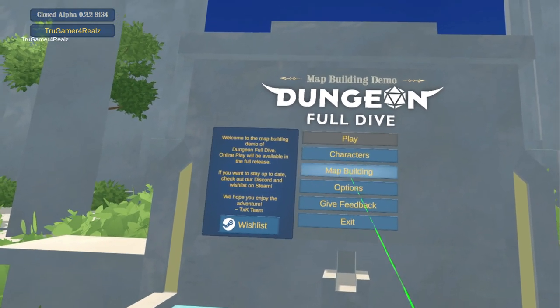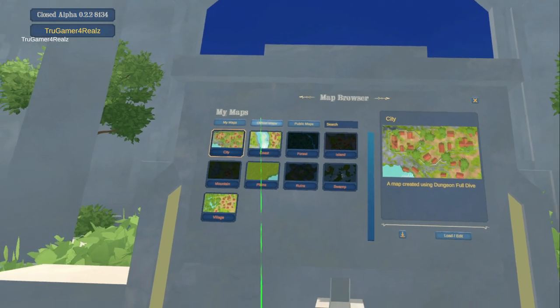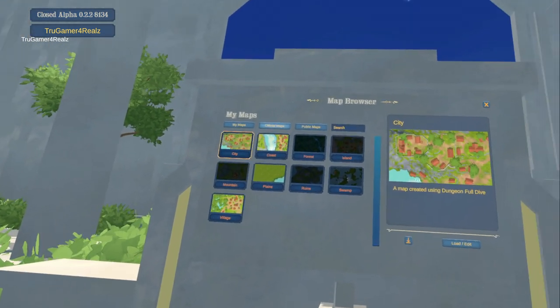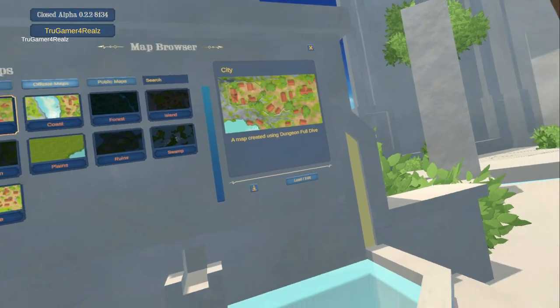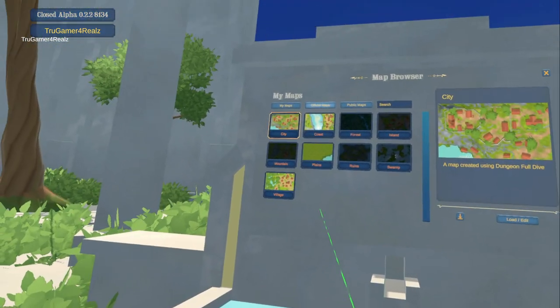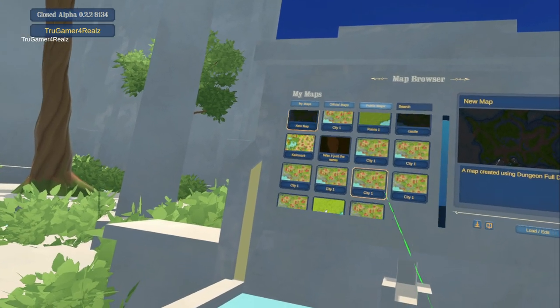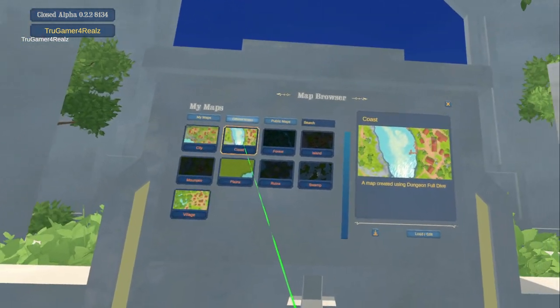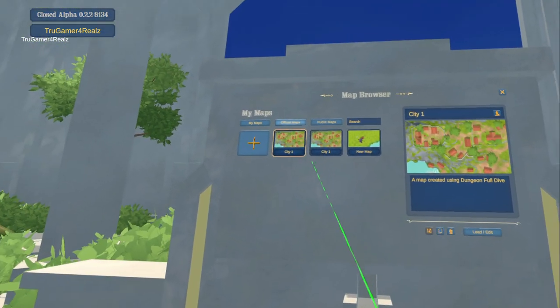Now let's look at the map building section. You have maps you've created, and you're able to upload them so anybody can download them by searching the map name — that's how a party links up on the same map. There are official maps and public maps that the community has created, which you can just download. Let's go ahead and take a look at the official base city map and load it up.